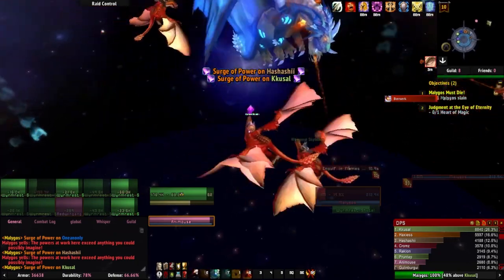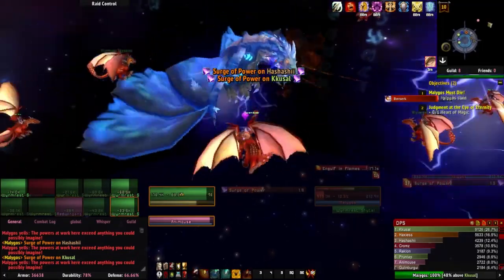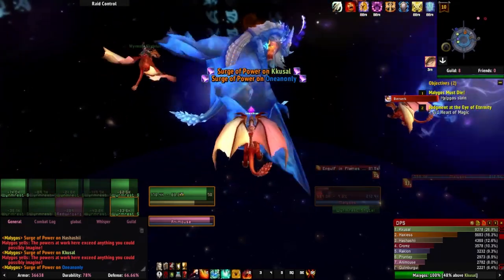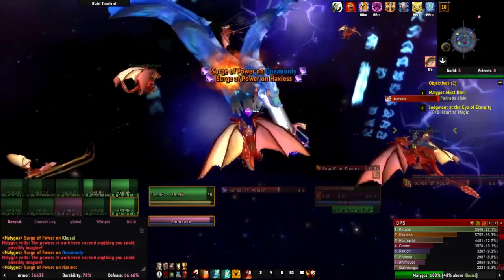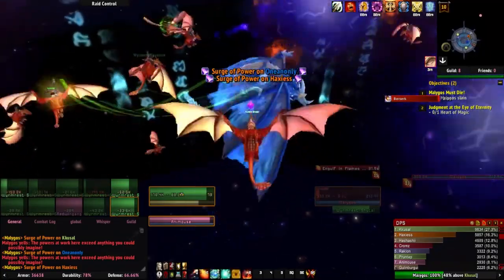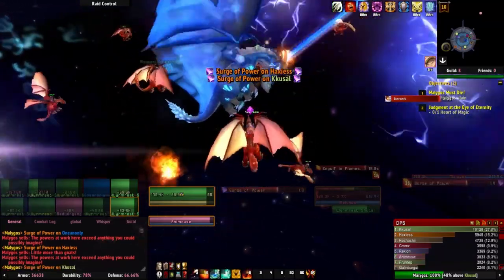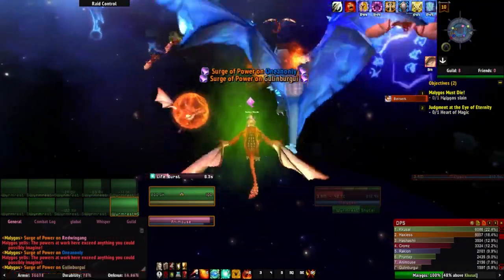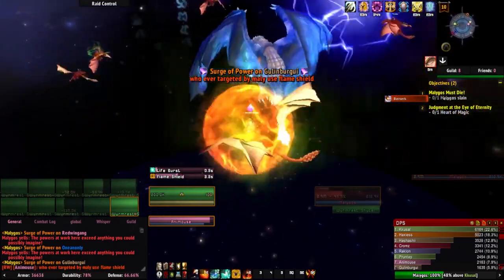Combo points can trip people up sometimes. Just remember that any time you use an ability that generates combo points on a target, that target has the combo points, and you can only use a finishing move while still targeting that same target. The main thing that trips people up is trying to switch targets — you can't use finishing moves after doing so. During this final phase, you'll need to strafe out of the way when Static Field is cast on you or an ally, as it deals 10,000 arcane damage to anyone within 30 yards.